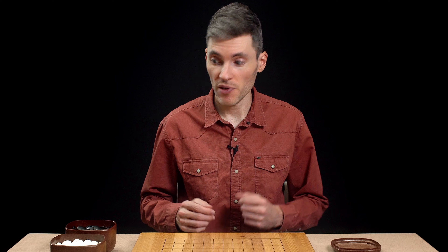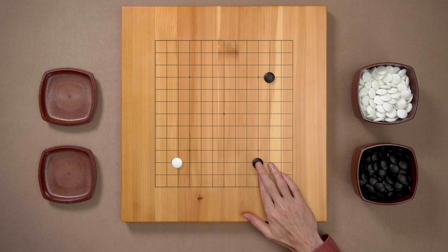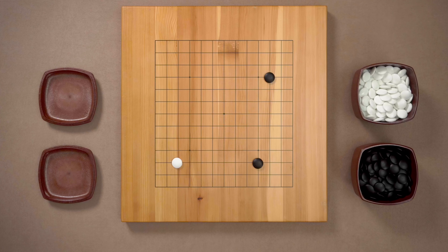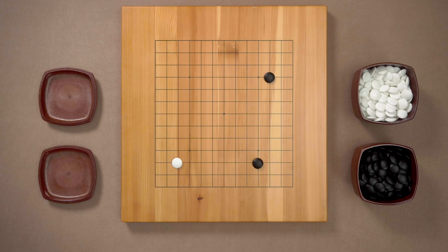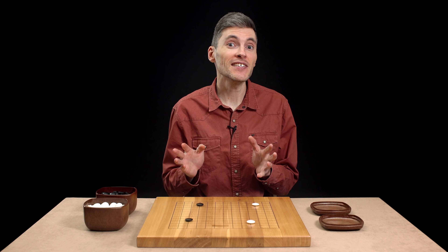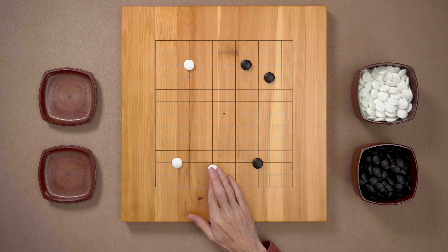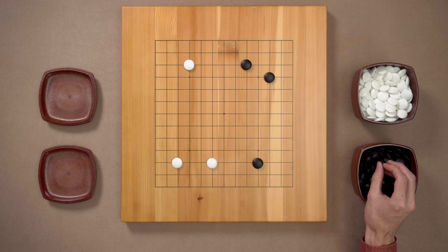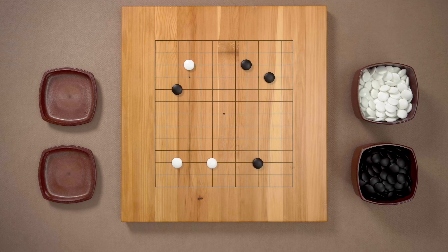Now, if both players follow the corner-side-center principle, a game might start like this. Black takes one of the corners, white takes another one, then another one. Whenever you see an empty corner, you should take it without hesitation. Four moves, four corners taken — this is how 99% of Go games would start. Next, black can strengthen the corner like this, and white could do the same thing with this corner. And with the next move, black can invade the left side and approach the upper left corner at the same time, like this. And some kind of fight would begin from here — but we'll talk about that some other time.